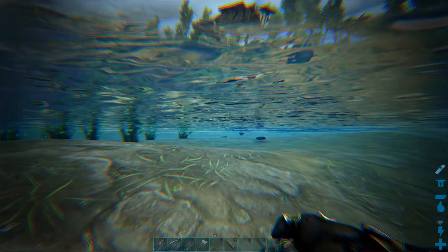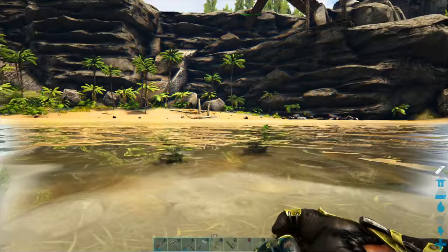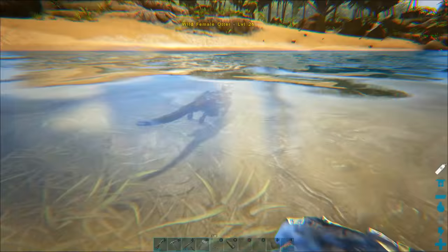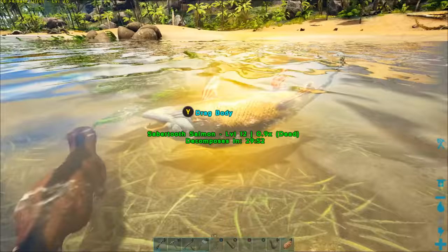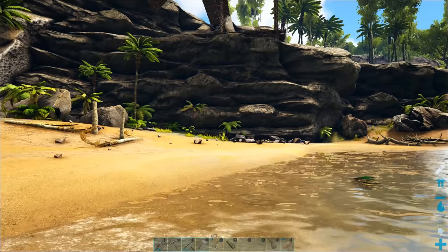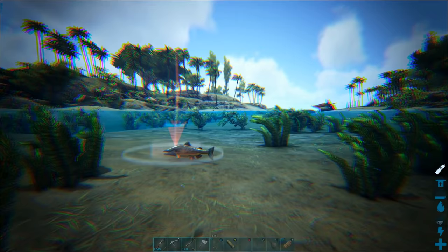I can see the otter in the water here, and they are very hard to keep up with — they're pretty small, very fast and agile, and they wander all over the place while you're trying to tame them. You really want to keep track of your otter because it's very easy to lose it, especially in a large body of water. We're going to swim right up to it, and where it says 'feed fish' we just hit the X button to give it some fish. It got about 30 to 40 percent of its taming bar from that one salmon.